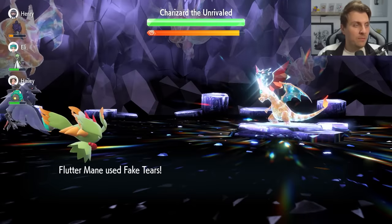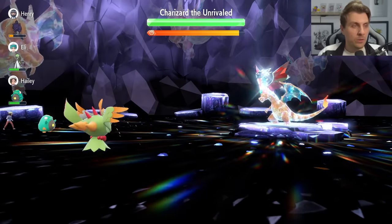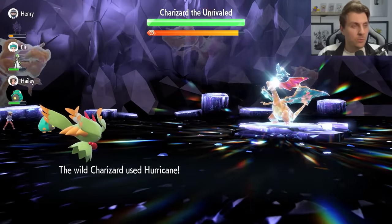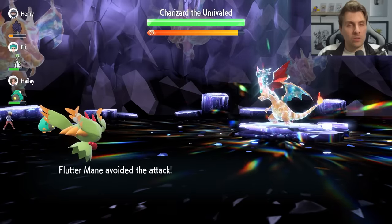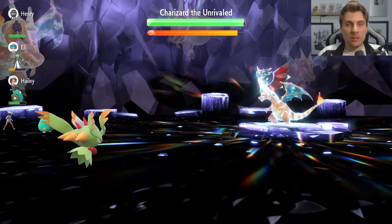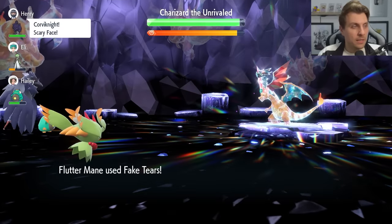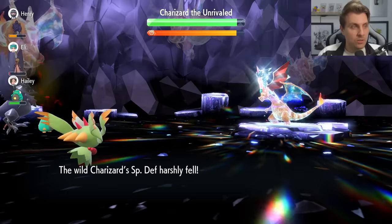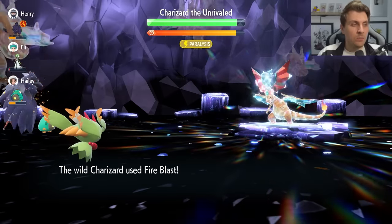Turn two, we go for that Fake Tears. I'm going to try and get the Charizard's Special Defense down to minus six before the shield goes up. At any point that you are using Fake Tears over the next three turns, if you are pretty low on health, just go for a Draining Kiss at any stage and recover the health to put yourself in a better position going forward — you don't want to get knocked out.